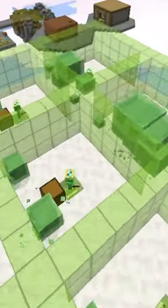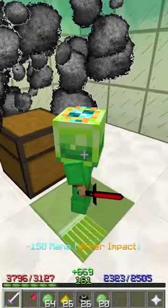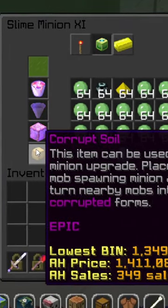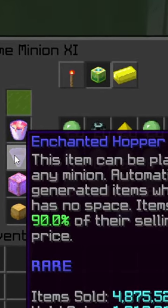Slime minions are some of the best for money. To craft a tier 11 slime minion, you're gonna require 3.7 million. And let's not forget Corrupt Soil, which is another 1.3 million. Minion Expander, which is about 40k. Enchanted Hopper, which is 1.1 million.